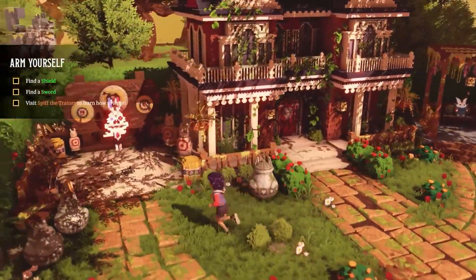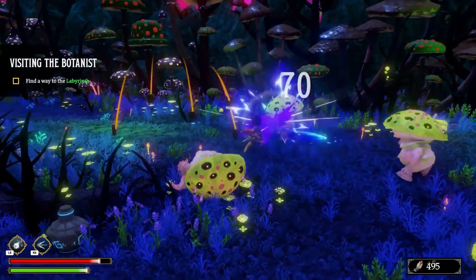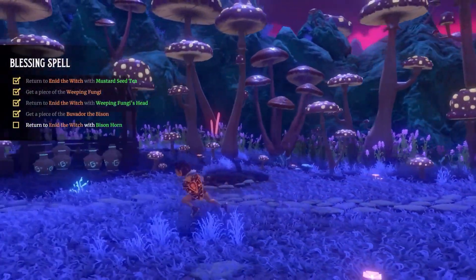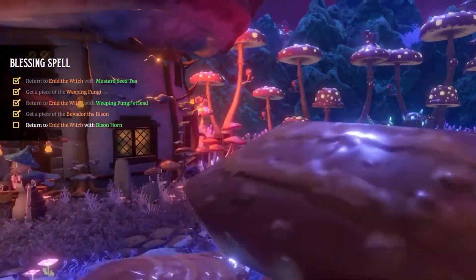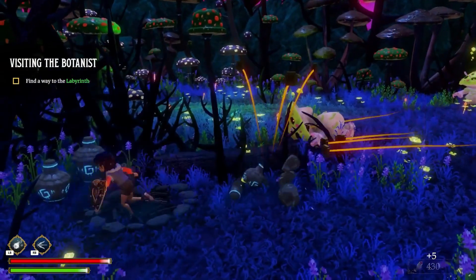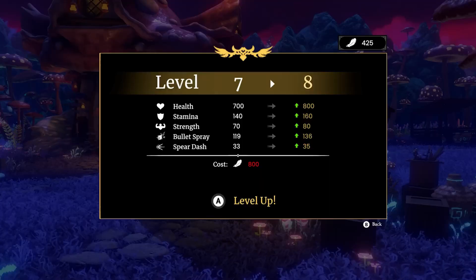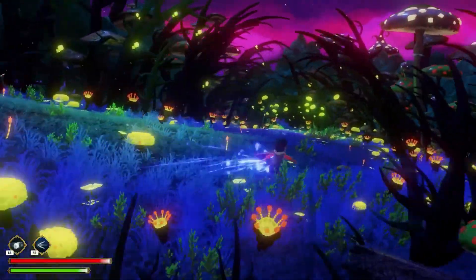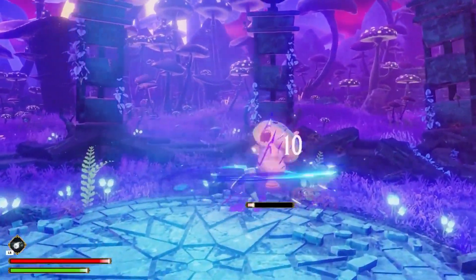Ravenlock offers real-time combat and exploration set in a stunning voxel-based storybook world. The heroine is equipped with a sword, shield, bombs, and magical abilities to dispatch foes in a visually delightful manner. The combat system, unfortunately, feels rather monotonous and one-sided, with most encounters boiling down to simple button-mashing sequences. Group battles don't fare much better, as they merely prolong the same tedious process. The game's boss battles offer a more engaging experience, requiring players to learn and adapt to their moves and patterns. However, the fixed camera angle often proves to be a hindrance during these encounters, forcing players to move blindly and potentially into harm's way.